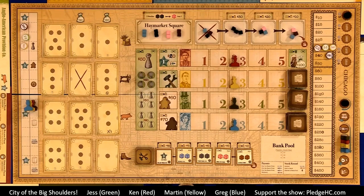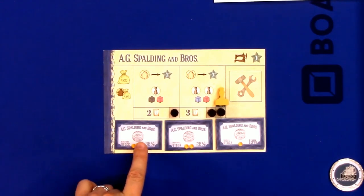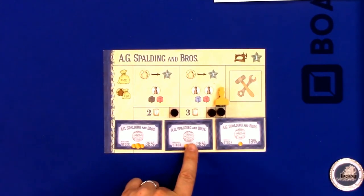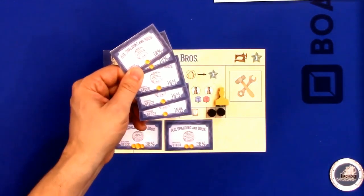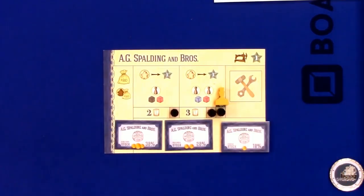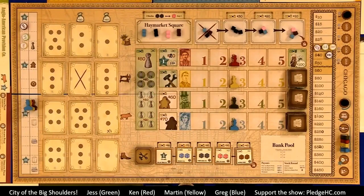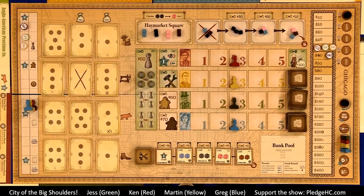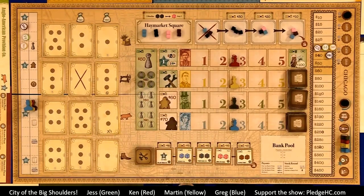Every company has seven certificates, which represent 100% of the value of the company. Every company has a 30% director share or president share — I'll use director and president interchangeably. There is a 20% preferred certificate, essentially two regular shares. And five regular certificates of 10% each, totaling 100% of the company's value. Starting with the player who has the priority deal marker and moving clockwise, players can sell as many shares as they want, then buy one certificate from any started company either from the bank pool or from available started companies, or pass.